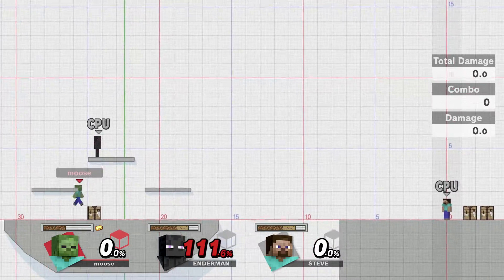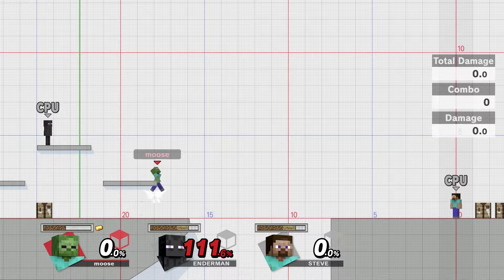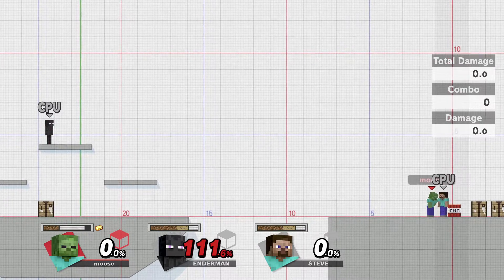So I just used the Elytra — his up special. You boost up, and then you can go down and glide back up. When I saw the direct I was worried it was going to be continuous gliding, but it's not — your Elytra falls off eventually, which is good, because otherwise Steve would just be too powerful.